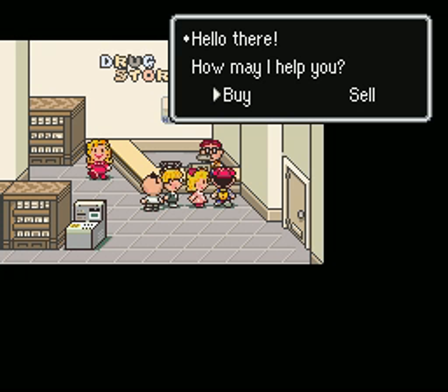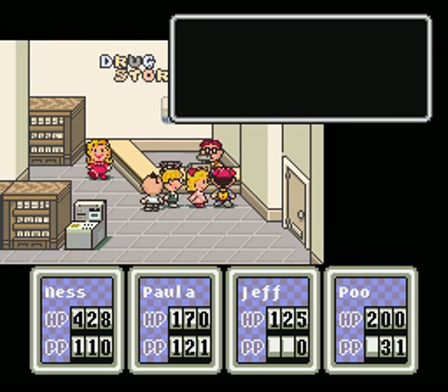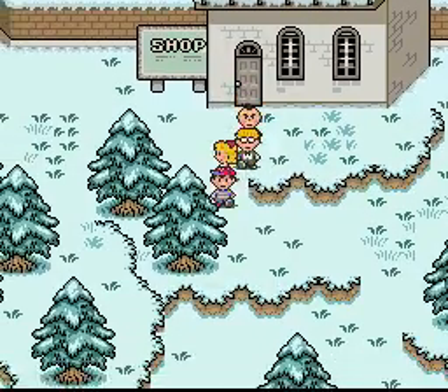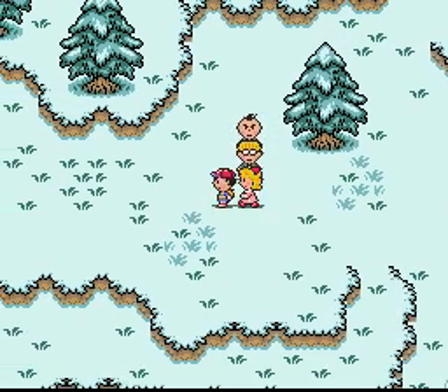We're going to want the pack of bubblegum and we're going to want the pencil eraser. I believe that's all we need. So we're going to need two more spots in inventory. Now, those ridiculously powerful items for sale — you might think it'd be a good idea to buy them, but they actually intend for you to come here as soon as you get the ability to teleport. So those items are not useful and we're going to miss out on them.